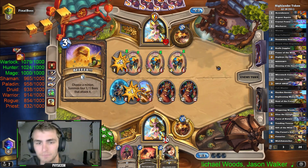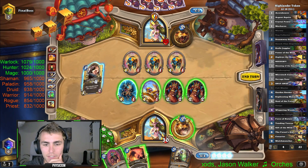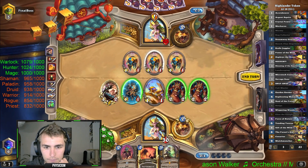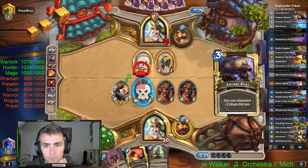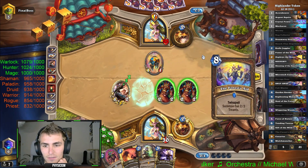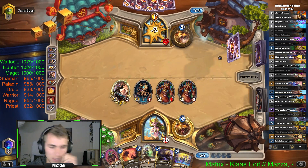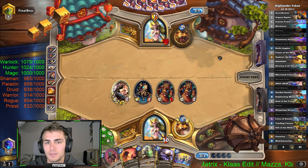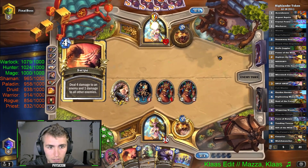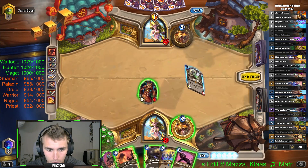Elise! I'll play Cultmaster to draw me a heap of cards and then copy them all with Elise - I think that's pretty strong. Another copy of Savage Roar will be good. Always happy to copy Twin Spell cards, so much extra value. I just have to keep up on the board now because after he completes his quest he'll have Oasis Surger and the 6/6 Taunt thing. It's gonna be tough, but I've got a lot of value in hand.